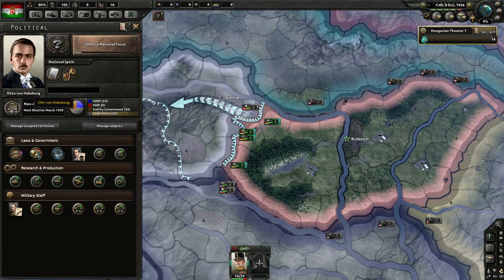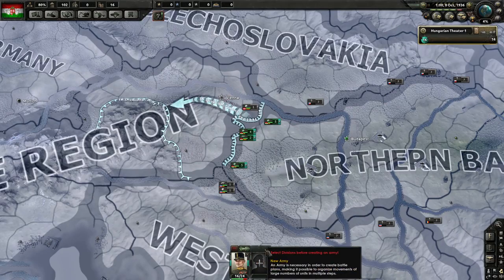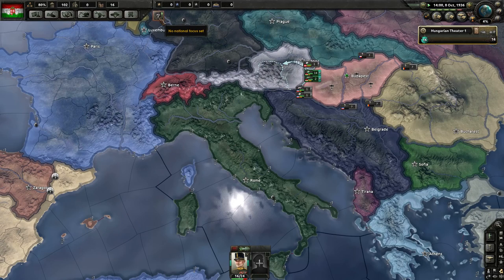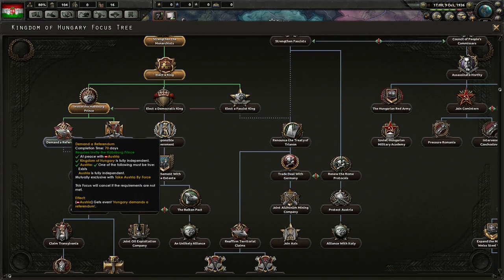Today, amidst much fanfare and celebration, he was crowned King of Hungary in a solemn ceremony at the Royal Palace in Budapest. During his coronation speech, King Otto thanked the Hungarian people for their loyalty and vowed to see the Habsburg lands reunited, promising that Hungary would be the dominant constituent part — no longer a kingdom in name only. The national focus shall be to demand a referendum.